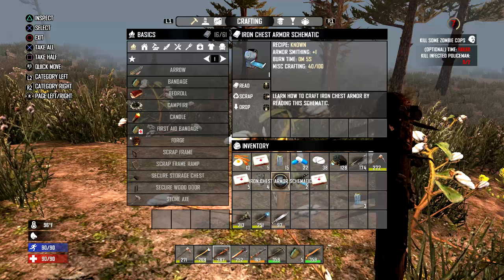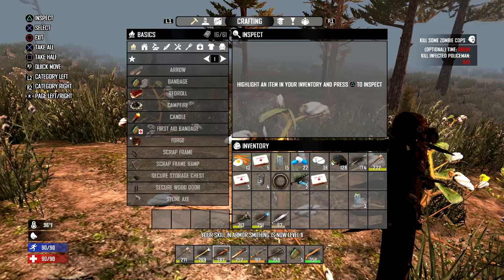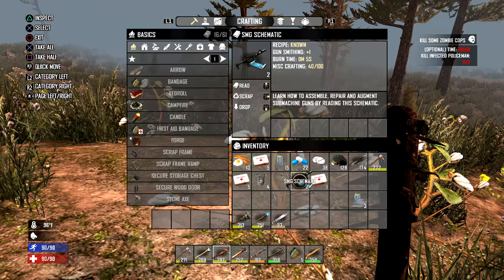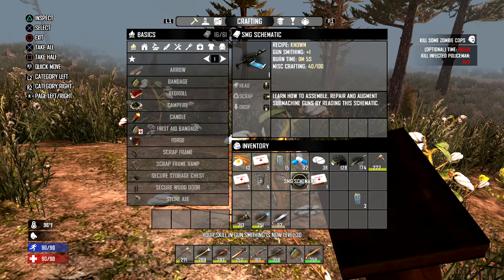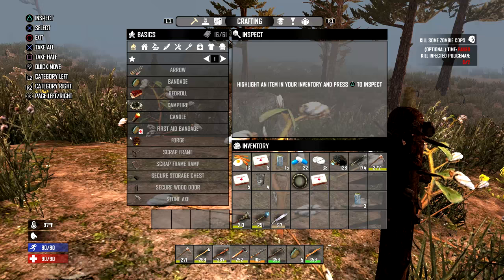I'll read it again. I like the fact that you always seem to collect two of these things and it increases your level at least twice. Let's have a look at the SMG — learn how to assemble, repair and augment submachine guns by reading the schematic. I'm so excited, it's red. I don't think I have SMG parts, but for some reason my gunsmithing level is at least 31 already — I'm flattered, really flattered that it went up so high.